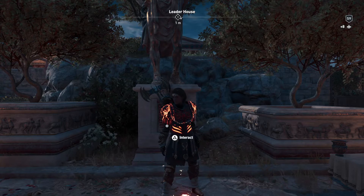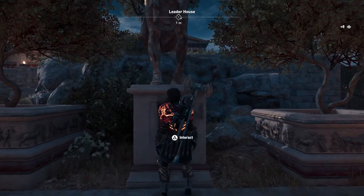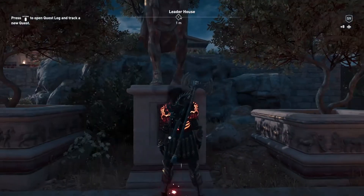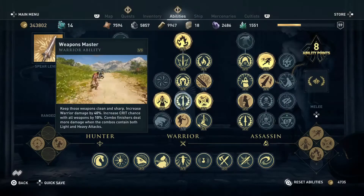It takes grace. First thing we're going to do is go to the board right here behind me — any board would do. Now pick 'bounty on a pirate ship.' The 'poison the air' is your regular daily if you want to do that, but that is purely optional.